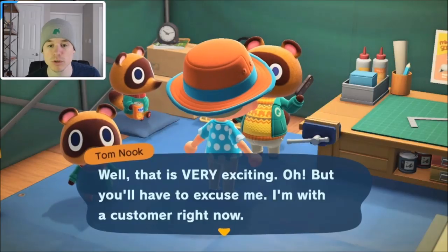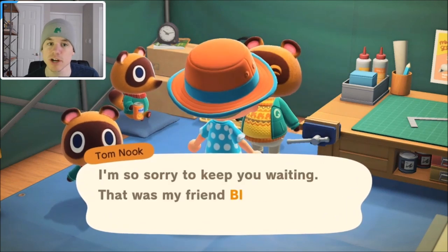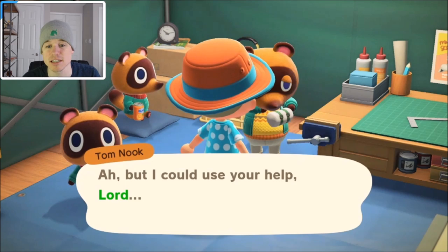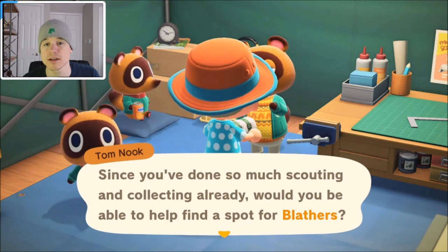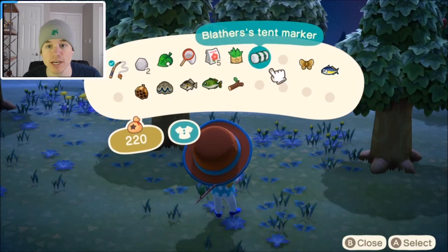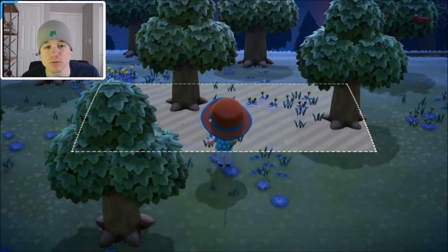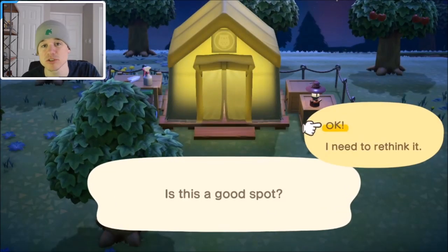Once you donate five bugs or fish to Tom Nook, he gets a call from Blathers. Blathers basically wants to come to your island — that's how you unlock him. He wants to create a museum, obviously, that's what Blathers does. Tom Nook then asks you to go place Blathers' museum tent wherever you want on the island. Open your inventory and place it wherever you want, and it will set the location for where your museum will go.